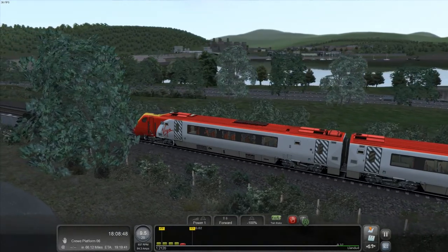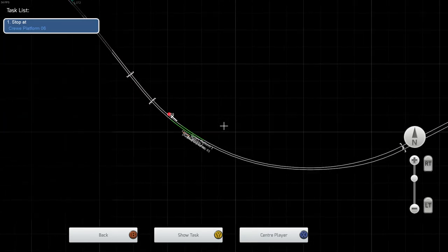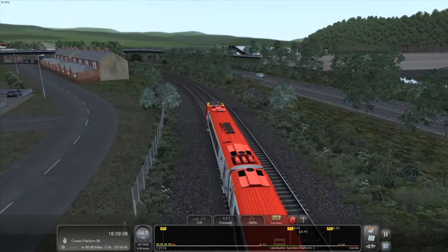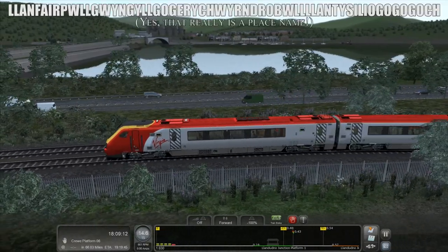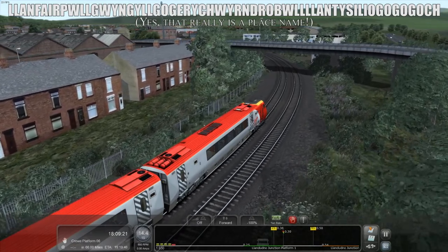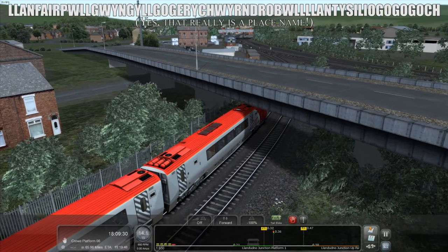If you catch the other train, it goes across that bridge — I'm not sure where that goes. Down there is Conway. Something interesting about Anglesey: not far from here on the island is the place with the world's longest place name — it's got 58 letters. I'll try and put the name of that station in the description below. This is Llandudno Junction. We are stopping here.